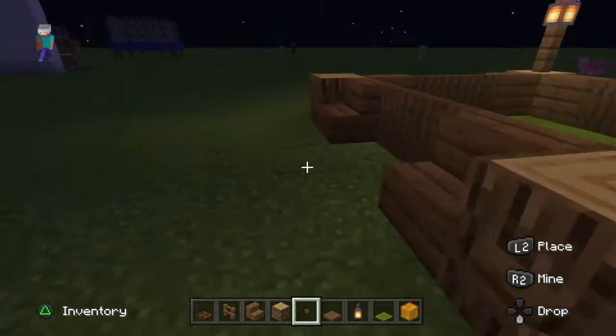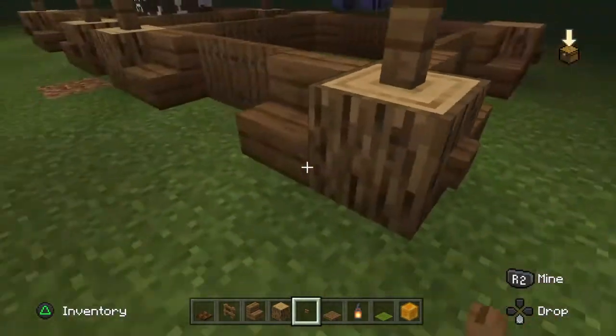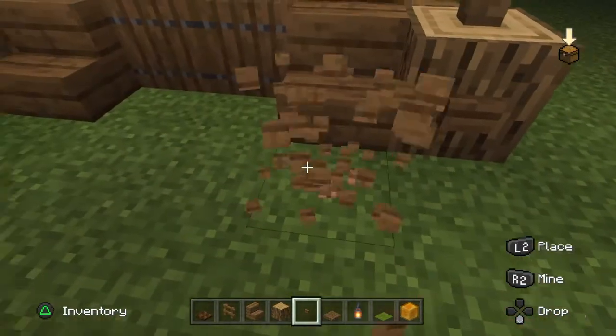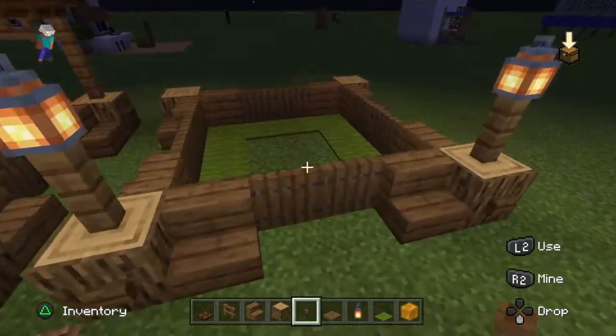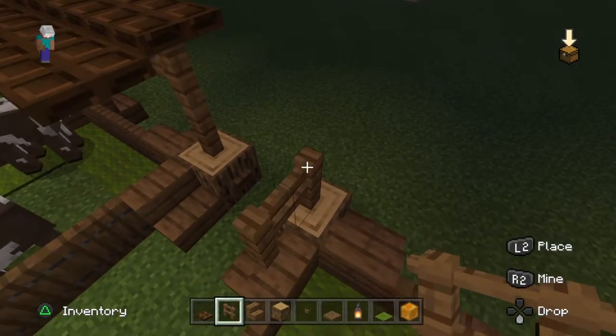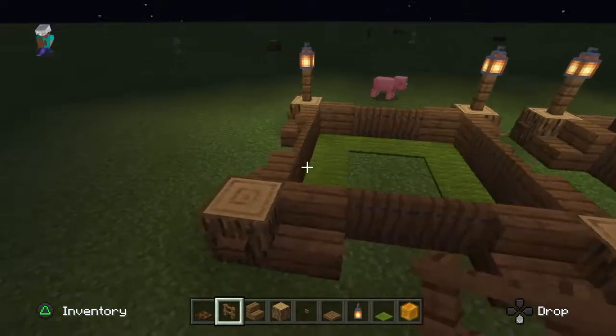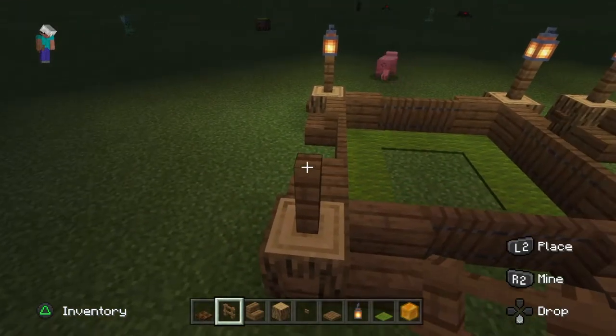You can put one there — this is just for decoration. Then you want to get some of these and put the three fence gates again and do this.